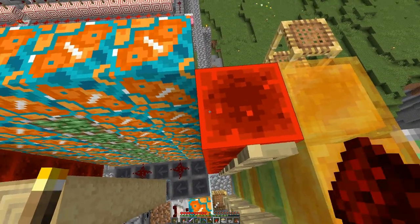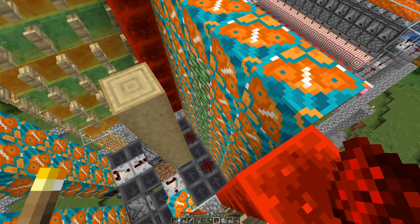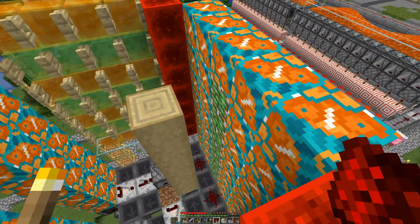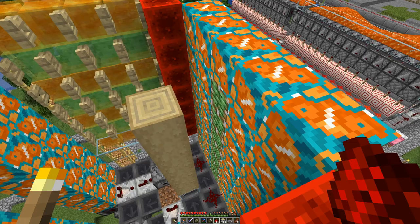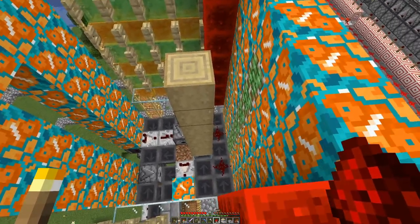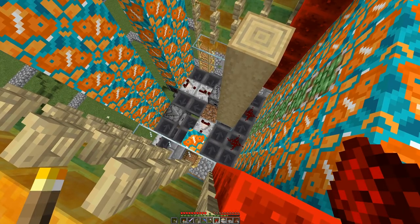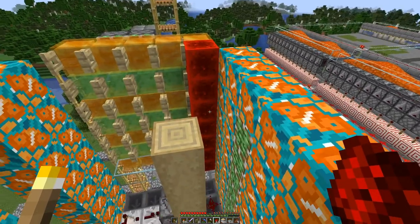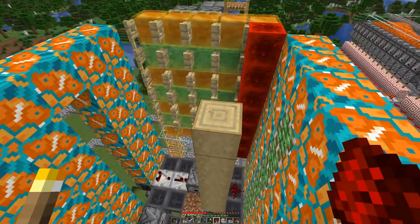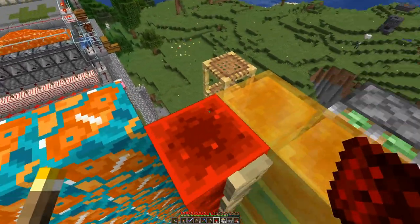The redstone block is right beside the piston, powering that one. The two sides are not really at the same time, but shortly after one another. The first short pulse pushes this block forward over the dirt block and leaves it there, and the second short pulse will then retract it. And I think we will see this working at the end of this video.